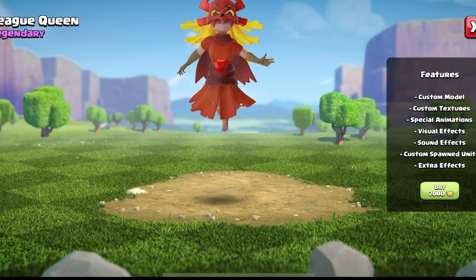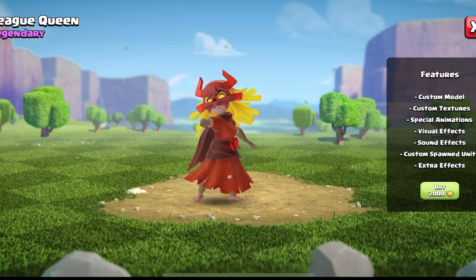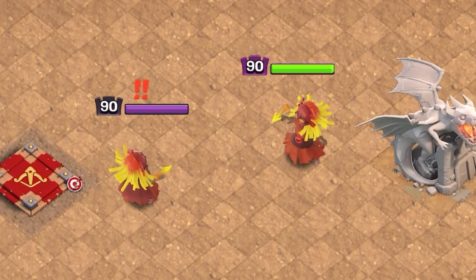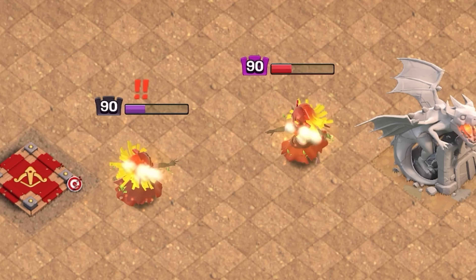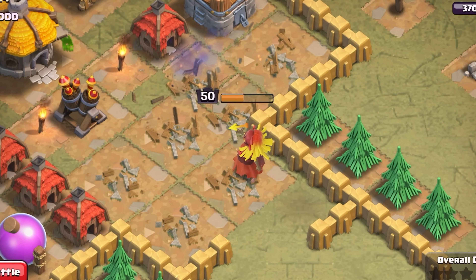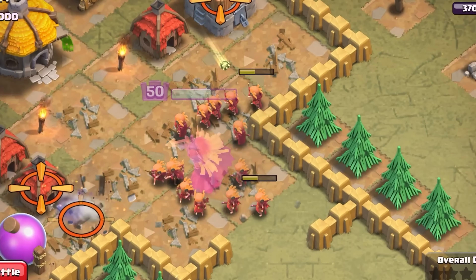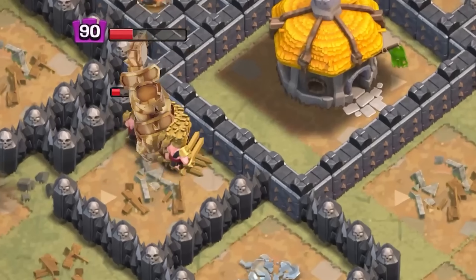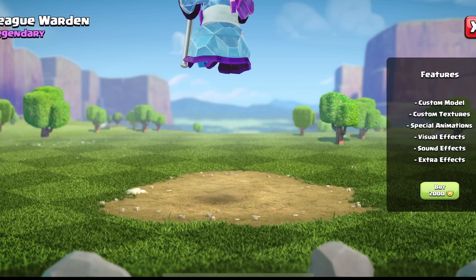The League Archer Queen has an orange and yellow color scheme and is based on the Master League of CWL — the King, by the way, is based on the Gold League. Each of the four skins is based on a different Clan War League tier. The Queen is a pretty dope skin but not really my style — the helmet looks a little weird to me. She does have some sweet animations, and both she and the King spawn custom troops that are equally cool.